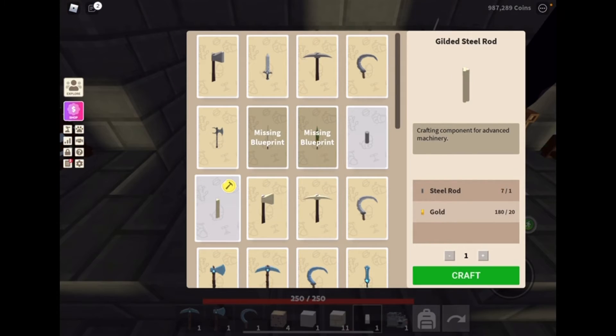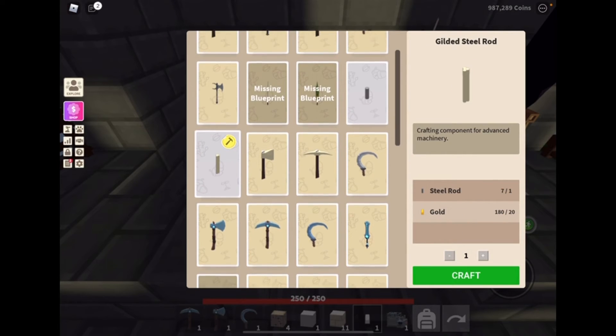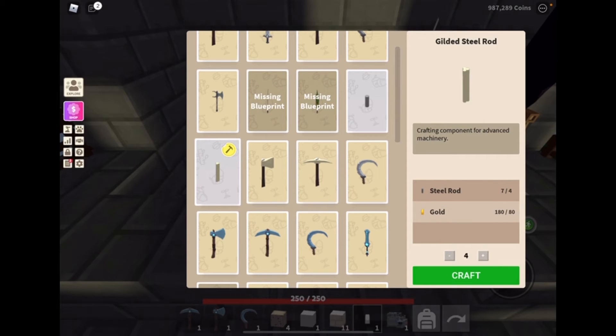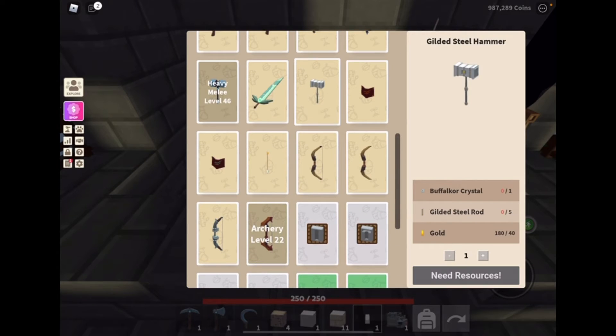Once you have the steel, you can craft steel rods. After you make the steel rods, you need like five of them, and you need a lot of gold.